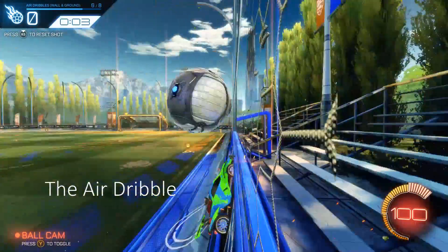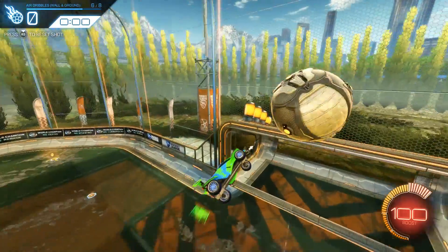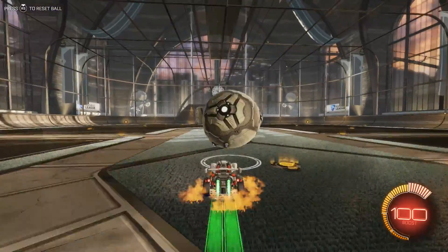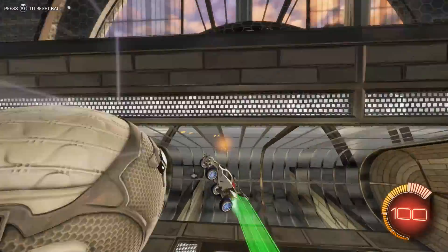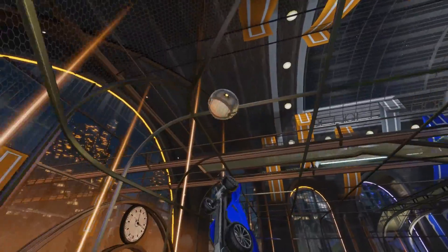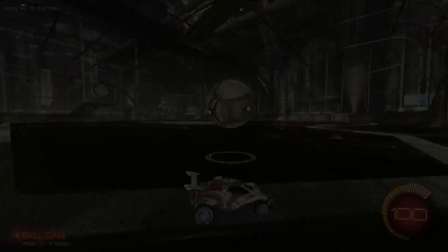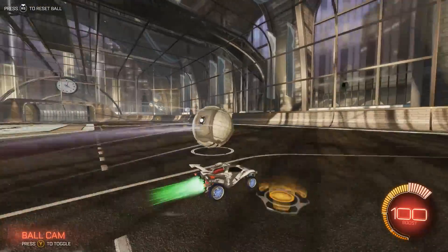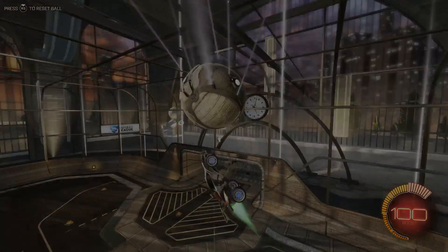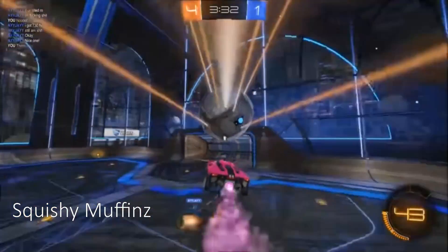I'm going to be putting out a full tutorial on air dribbling, because I think there are some things that actually haven't been discussed in other videos. For now, I'll just cover air dribbles from the ground, as it relates most to dribbling in general. I'm of the unpopular opinion that Rocket League should be fun, and there's honestly nothing more fun than air dribbling. With that being said, there's a reason I put this last — all of the above skills are far more important. If you can smash the ball at the corners of the goal, you're far better off than the best air dribbler in the world. Regardless, a well-timed, well-executed air dribble can be incredibly difficult to defend.